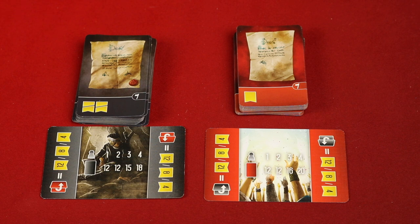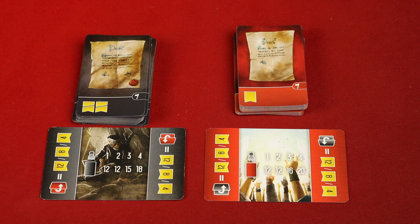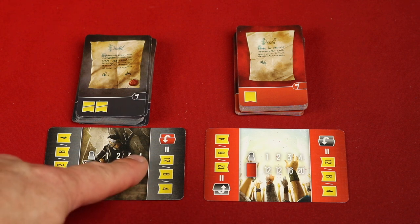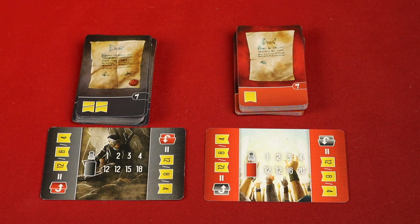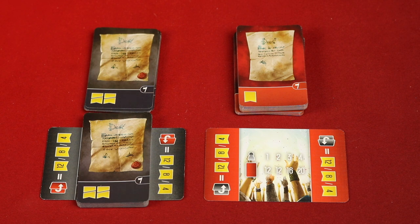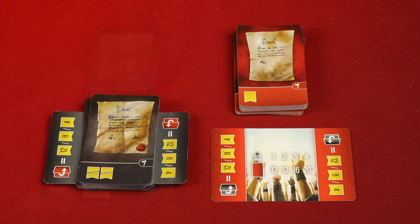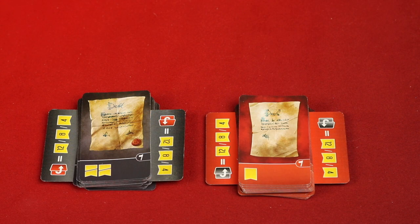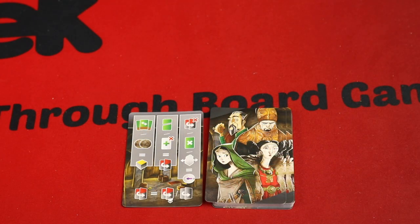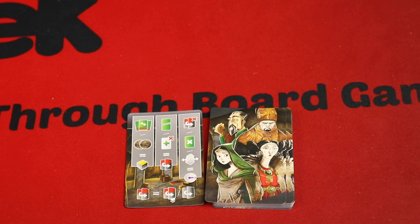Now we're going to finish setting up the debt and deeds cards. First, you're going to find the poverty card and the prosperity card. For the amount of players — in this case we're playing four — you would take 18 of these black debt cards and place them right on top of the poverty card. Then you're going to take the rest and place them underneath that poverty card. You'll do the same thing for the prosperity card and the deed cards. The black-backed card and the corresponding reference card can be placed back in the box — these are only for the solo game, which is outside the scope of this video.